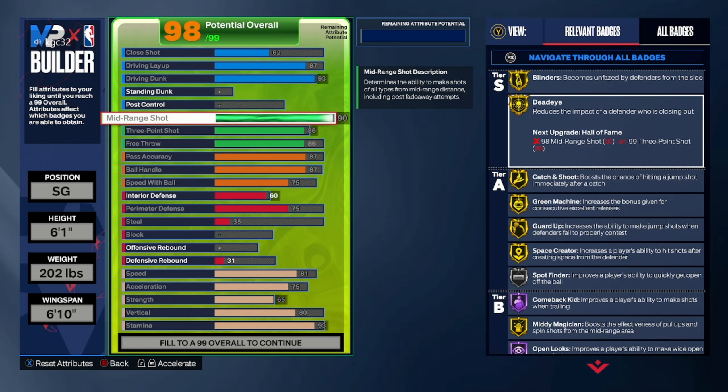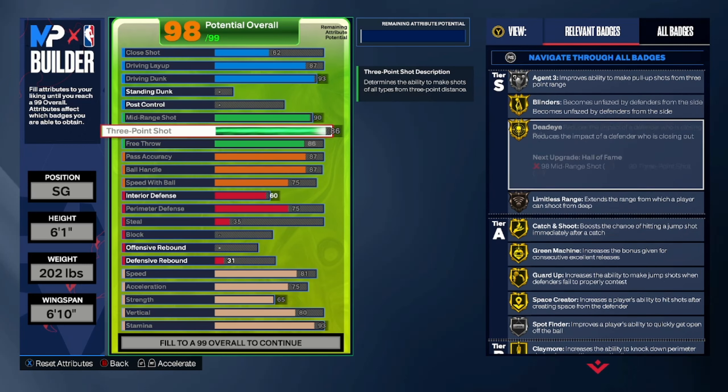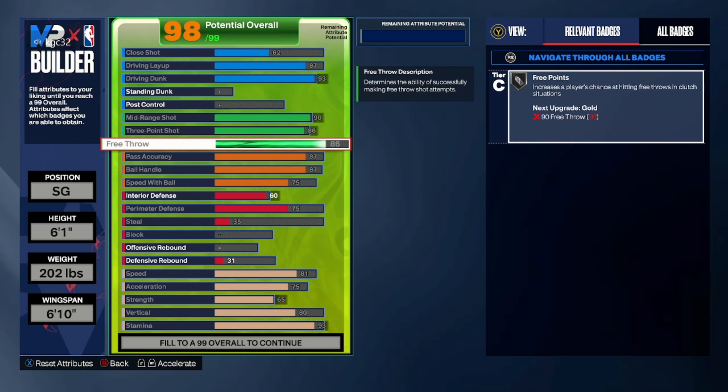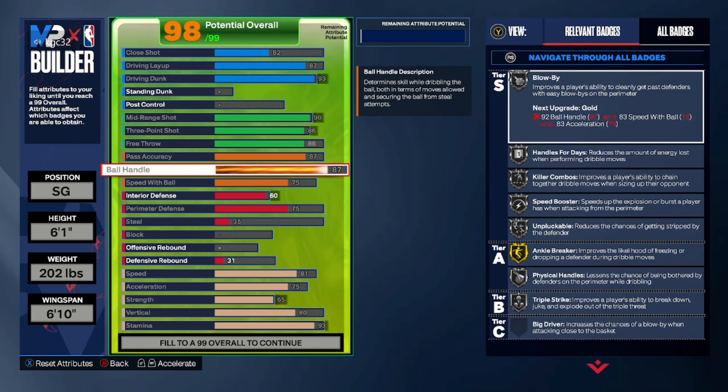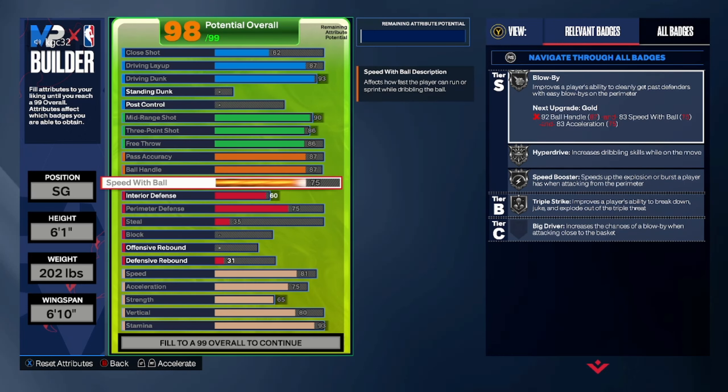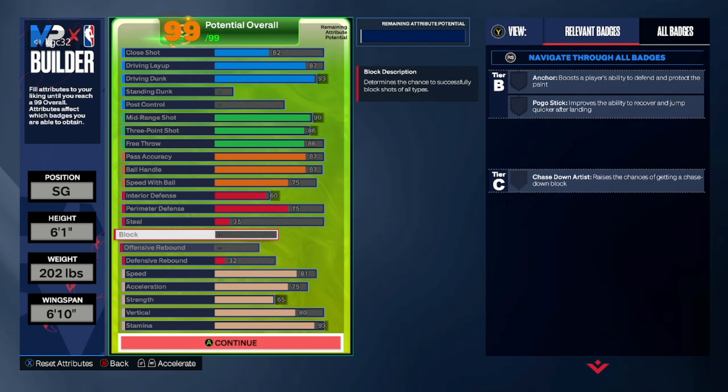I'll probably go with the 90 mid — that's generally how I like to play — with an 86 three-pointer and 86 free throw. We get an 87 pass accuracy. Donovan Mitchell had an 84, but I wanted to get 87 to at least get bailout — bailout is important. He has killer combos on silver. I did an 87 ball handle so we can also get killer combos on silver, as well as all the other playmaking badges. You could lower this to an 85 and boost stats elsewhere, but I don't know if that would really be 100% worth it.